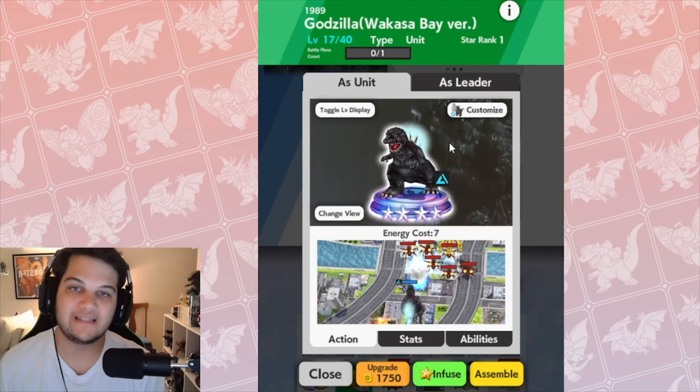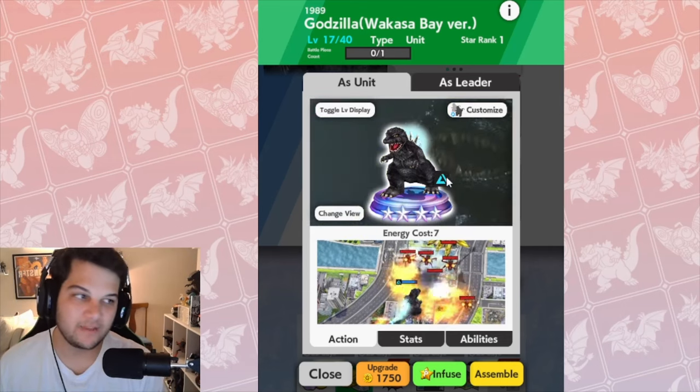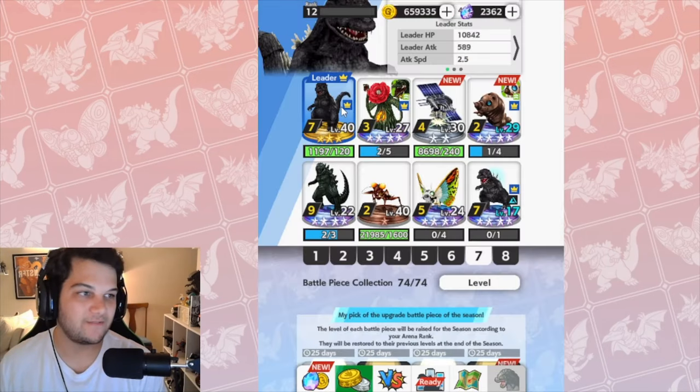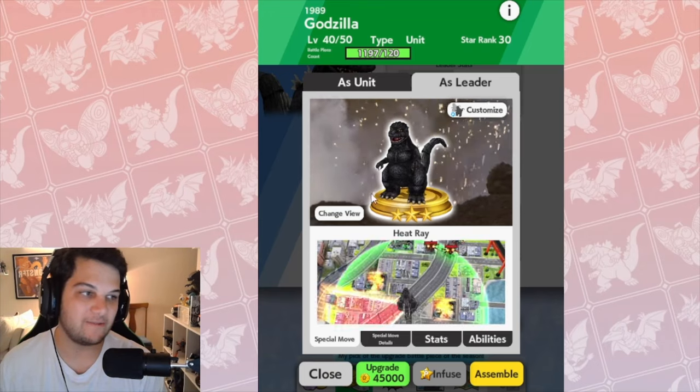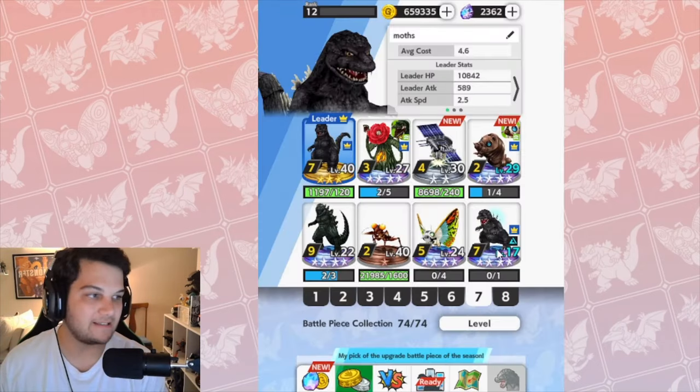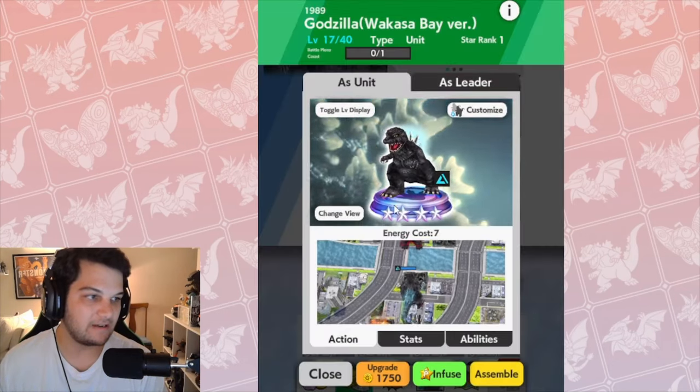Waka Godzilla — what is the deal with him? We get this little emblem and he's a four-star. That emblem means he's an alternate version. Of course, he's an alternate version of the classic GD9 that we've had literally since day one — he's the tutorial character. Excellent Waka version right here.